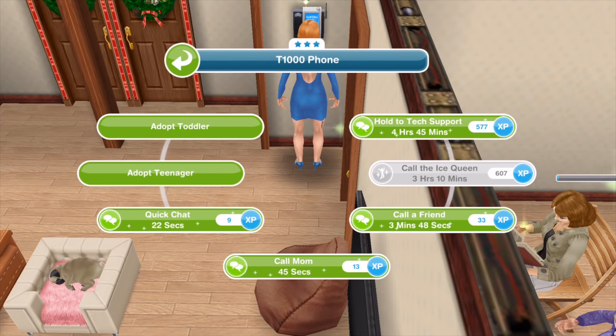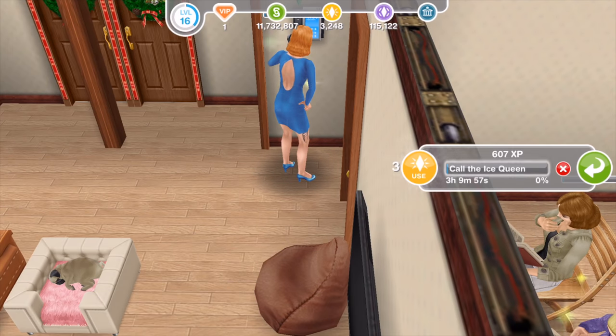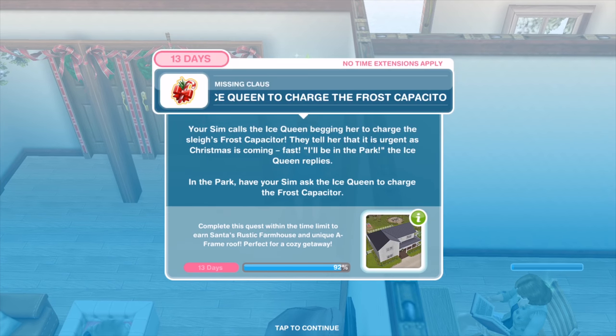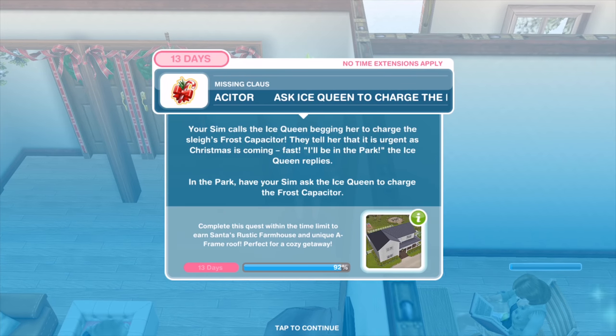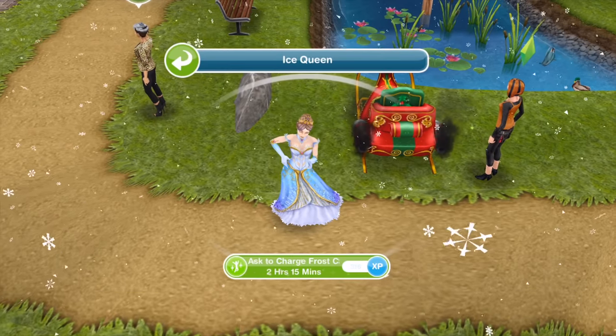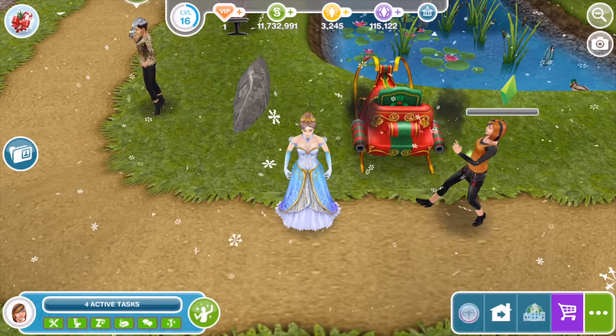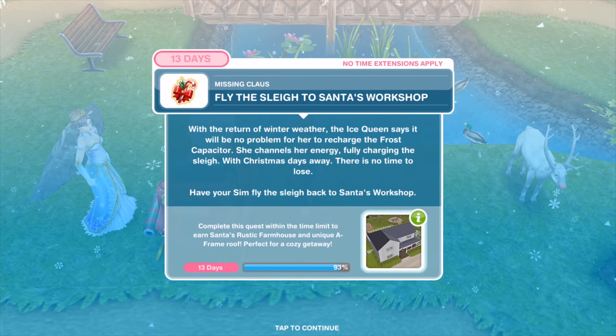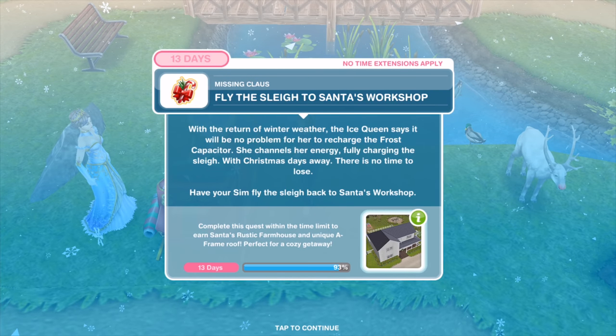Your Sim calls the ice queen begging her to charge the sleigh's frost capacitor — it's urgent as Christmas is coming fast. 'I'll be in the park,' the ice queen replies. In the park, have your Sim ask the ice queen to charge the frost capacitor for two hours and 15 minutes. With the return of winter weather, the ice queen says it will be no problem. She channels her energy, fully charging the sleigh.